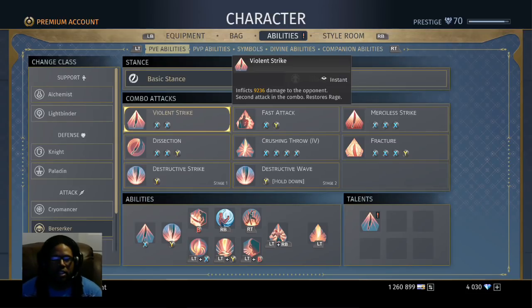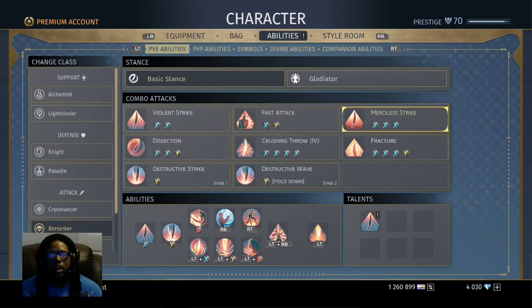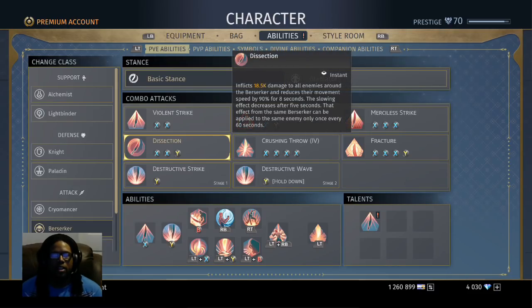First off we've got Violent Strike — that's your typical XX combo, or Square Square depending on your console. Fast Attack is XY and stuns your opponent; it really comes in handy in PvP since it knocks people down and stuns them for a good couple seconds. Merciless Strike is the third combo — slash slash and leap in the air — and it activates Impulse Charge. Dissection inflicts 18.5k damage to all enemies around the Berserker and reduces movement speed by 90% for eight seconds, but can only be applied to the same enemy once every 60 seconds, so don't spam it.